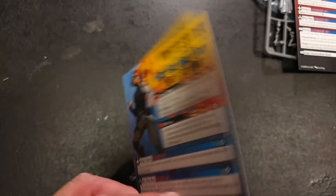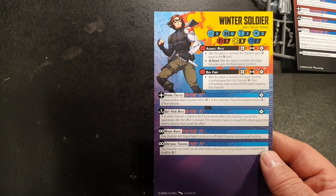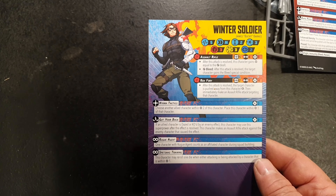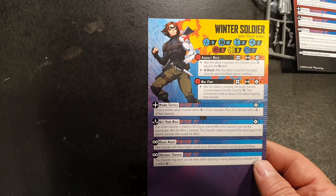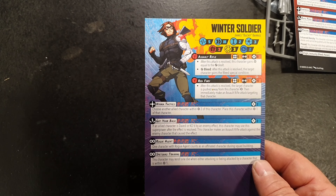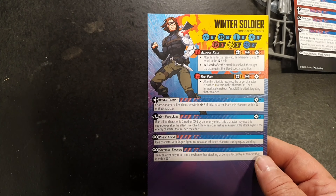Next we have Winter Soldier, AKA Bucky Barnes — James Buchanan Barnes. He's got a stamina of 5, movement medium so he's pretty fast, size 2, and a threat value of 3. He's got 3 physical, 3 energy, and 2 mystical defence — because he's quite easy to brainwash.